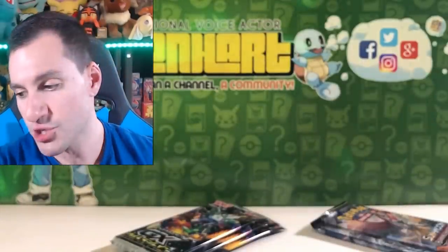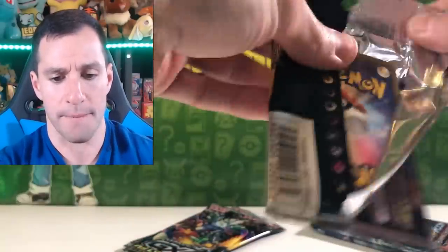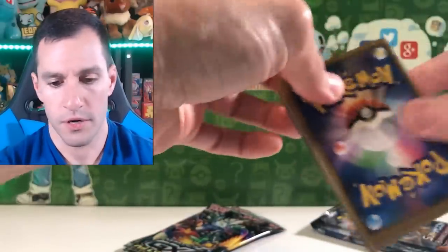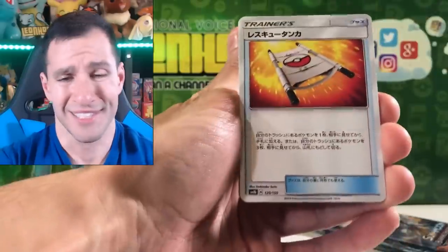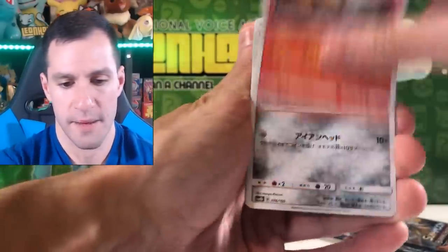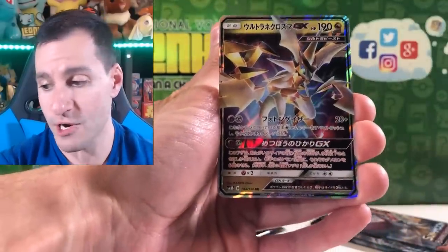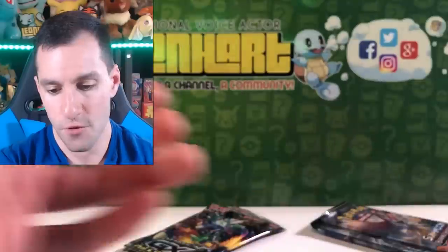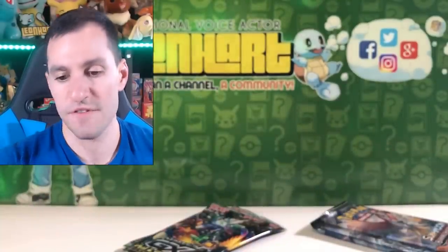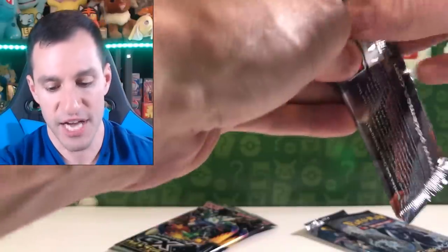That makes two Hyper Rare Pulls in one opening! Next up is more GX. Still got one Shiny out there. Cartana — nah. Alolan Vulpix, Diglett, Zekrom, Duskmane Necrozma, Ultra Necrozma GX, and a Combusken Shattered Foil. What do we got left? Three GX Ultra Shiny, three Burning Shadows. I'm feeling something good coming — well, we just pulled a Hyper Rare, so I don't know if you can get better than that. Hyper Rare Charizard? I'll say Leaf.